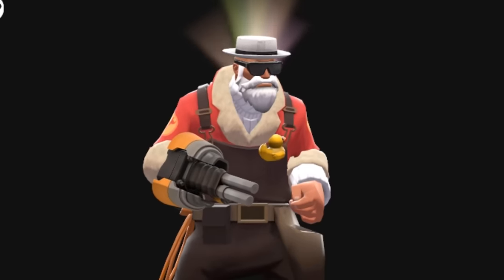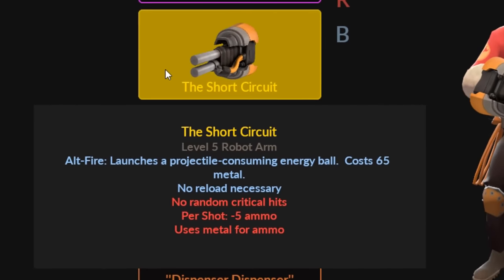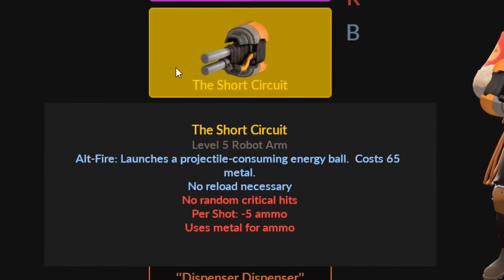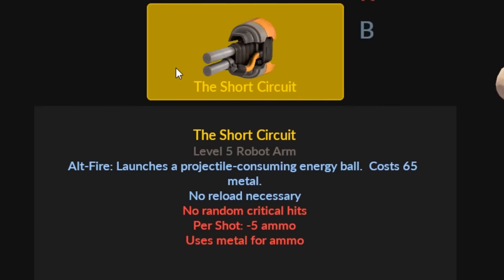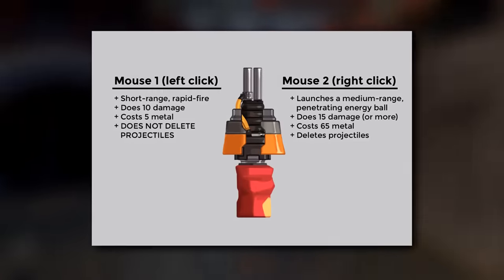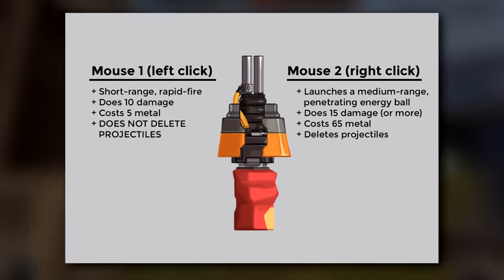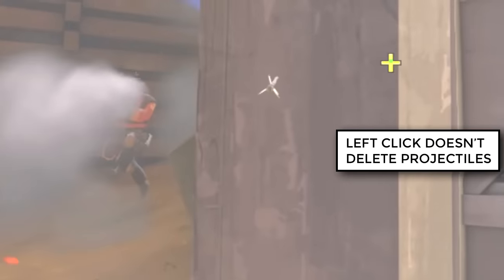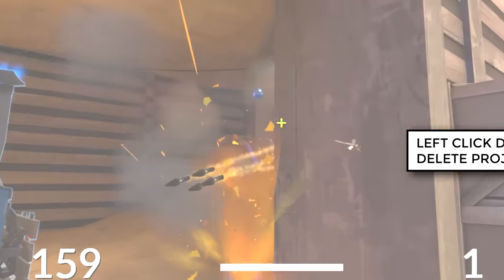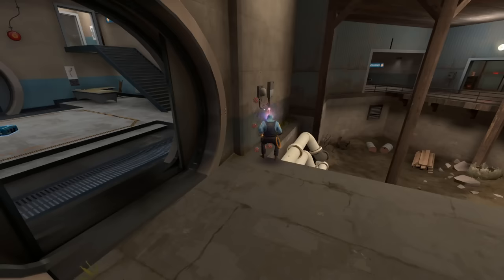The stats on the actual weapon don't really do the energy ball justice when it comes to exactly how this thing works, so let me bring you up to speed on exactly what you can expect when you Hadouken all over your enemies. The energy ball is launched by using ALT FIRE, aka your right-click button. You'd be surprised how many people either don't read, or how many people I've encountered who haven't played since 2012 and just taser a sticky trap to no avail.